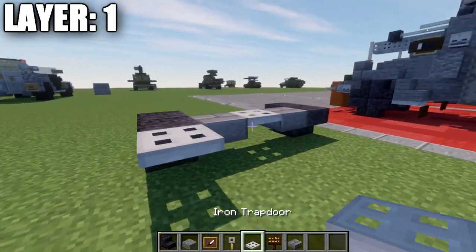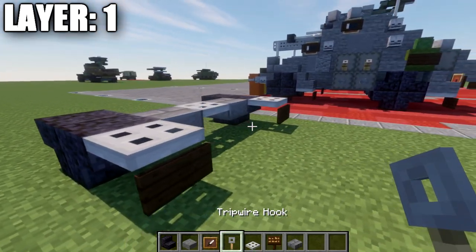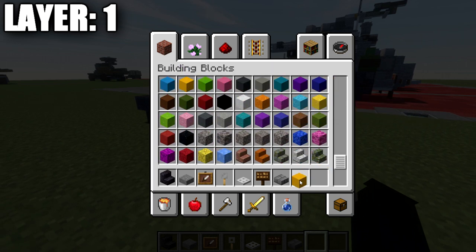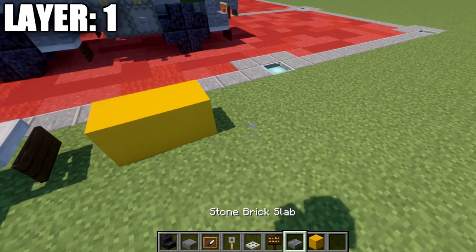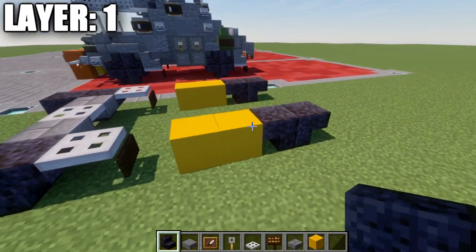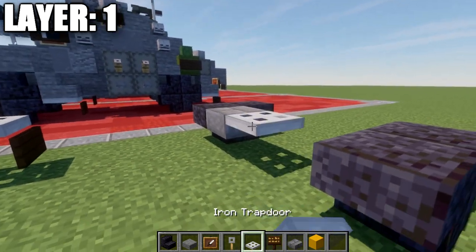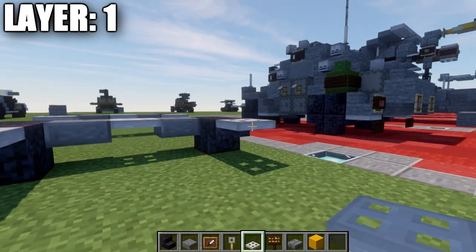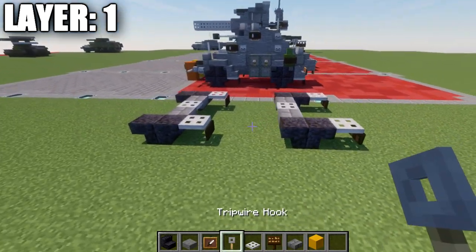Once we have this done, we're going to place down an iron trapdoor coming off these two wheels on both sides, and a dark oak wood sign coming off those iron trapdoors. We'll then count back a couple of spaces to build our rear axle — going back from the signs one and two blocks on both sides — and place down two polished blackstone stairs upside down back to back. Then take our stone brick top slab, place it between those stairs with an iron trapdoor and another top slab. Coming off those polished blackstone stairs, place down an iron trapdoor to both sides and a dark oak wood sign on the sides of those iron trapdoors. That wraps up layer number one.